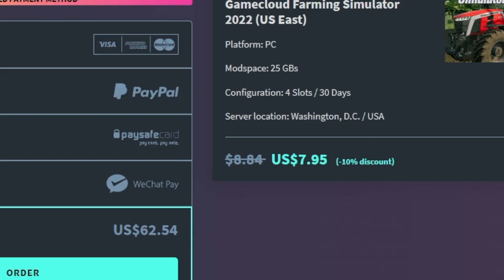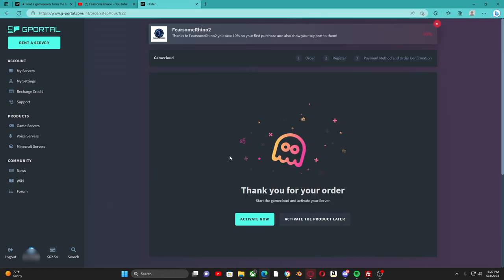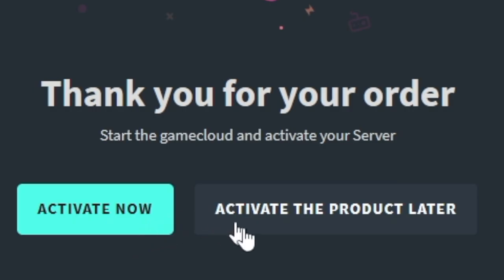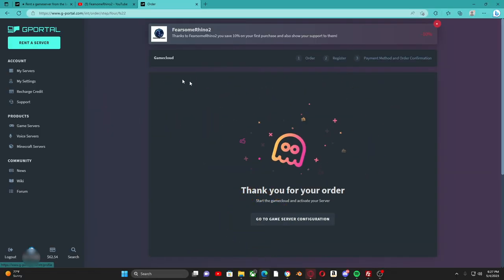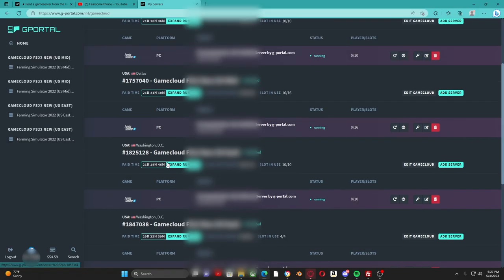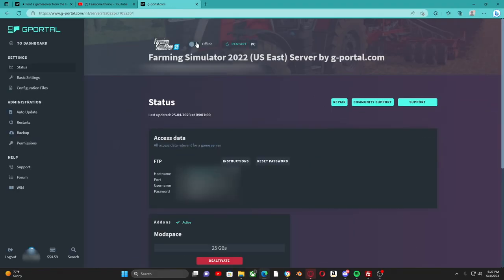It will also show your 10% discount applied, and you'll click on which payment method you want to use. I'm going to use my balance because G-Portal is nice enough to give me the balance for this. We'll hit 'Order,' and now we're at the screen that says 'Thank you for your order — activate your product now or activate your product later.' We'll select 'Now.' Then go to 'My Servers' and find your server at the bottom.